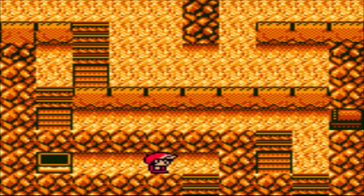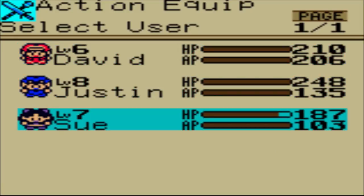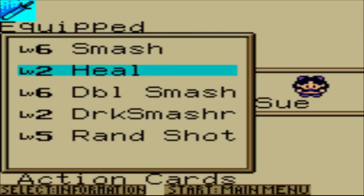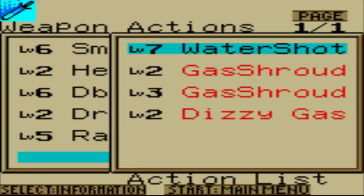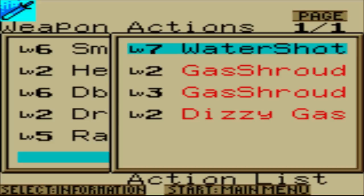And the Water Shot - this is a very nice ability for Sue. Only she can equip it for our party members, so let's go ahead and give that to her. It deals roughly 48 ice and weapon damage to one enemy, so it's very nice. It's a bow attack and a water elemental attack, so that's very nice for her.